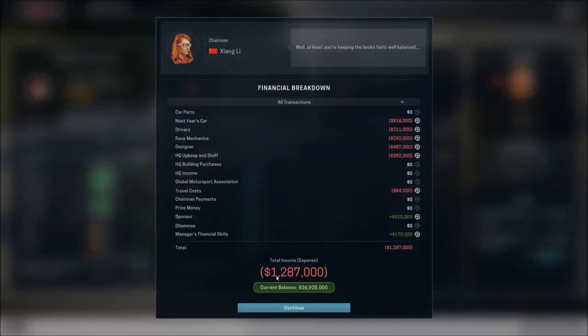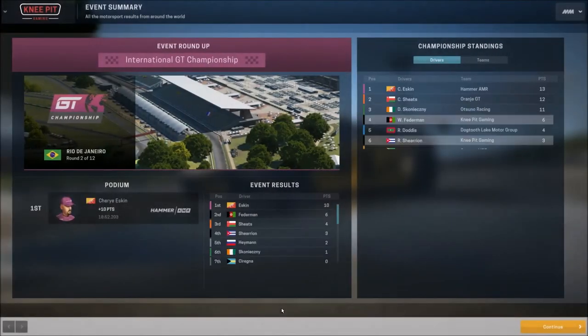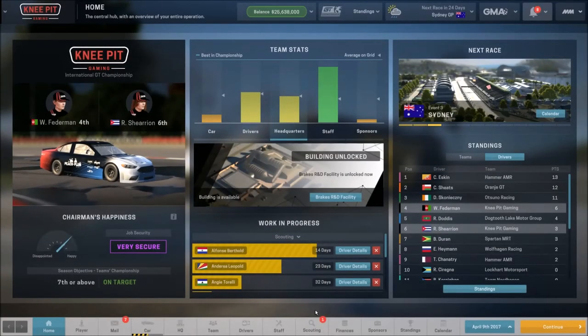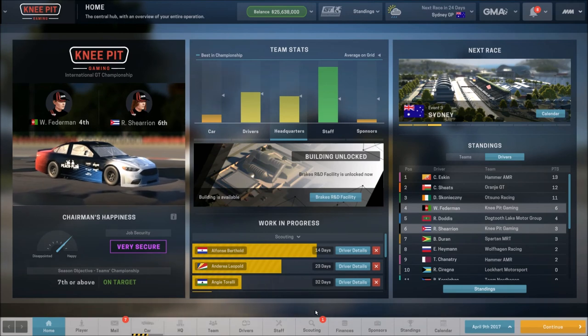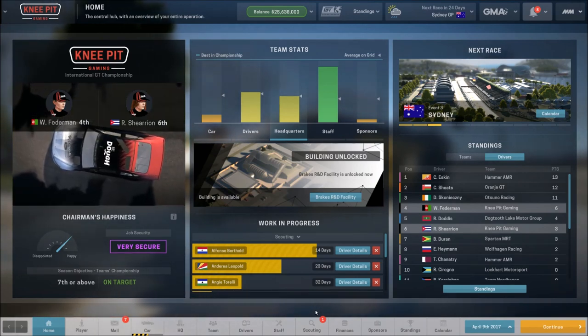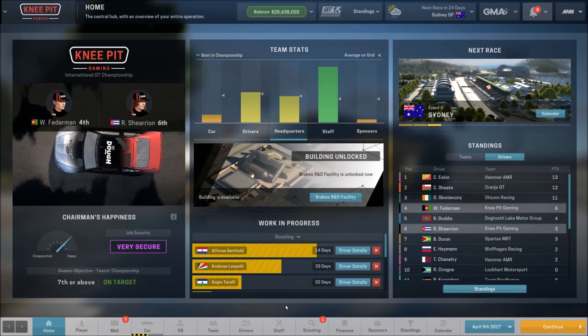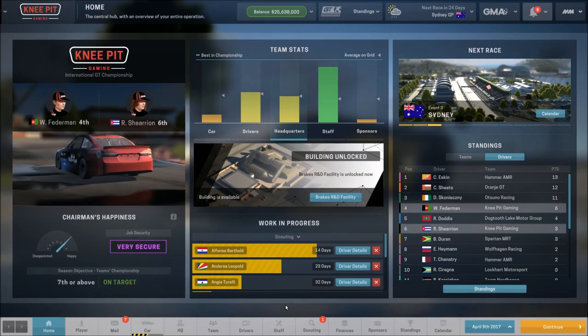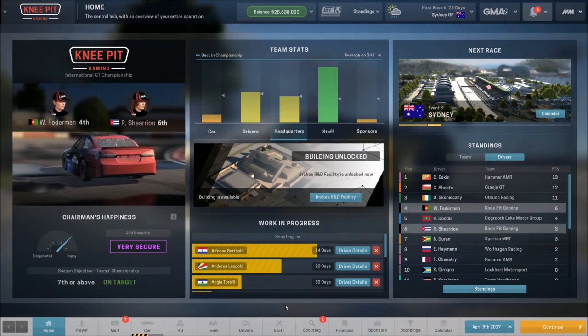Something you have to get used to when playing as a team you created versus one you take over is the finances: when you create a new team they give you a set amount of money upfront at the beginning of the year — a little over $17 million for the full season — rather than per-race payments. You work with that for the whole season. Ultra soft wear bonuses are useless; tire changes 50% faster could help, though fuel is usually the limiting factor. We'll take any bonuses we can get. Thank you very much for joining me — stay tuned for more Motorsport Manager!